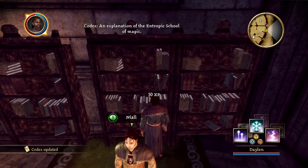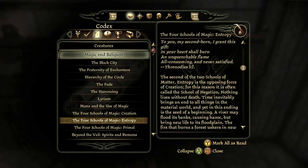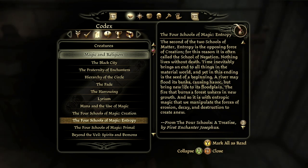Codex — The Four Schools of Magic: Entropy. To you, my secondborn, I grant this gift. In your heart shall burn an unquenchable flame, all-consuming and never satisfied. The second of the two schools of matter, entropy is the opposing force of creation — often called the school of negation. Nothing lives without death. Time inevitably brings an end to all things, and yet in this ending is the seed of a beginning. Entropic magic manipulates the forces of erosion, decay, and destruction to create anew.